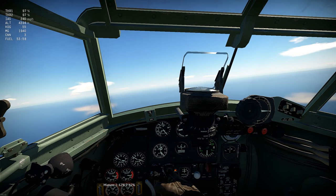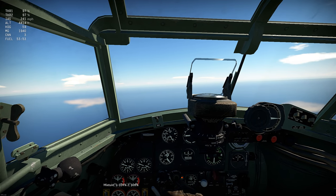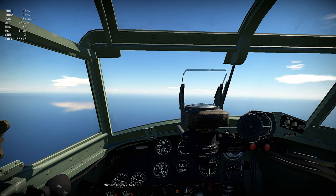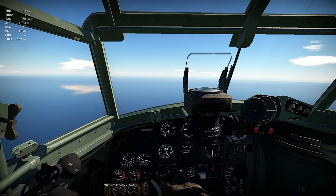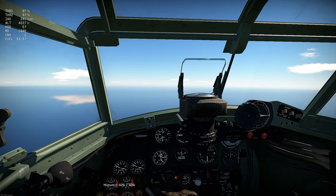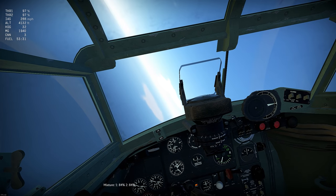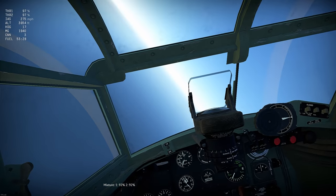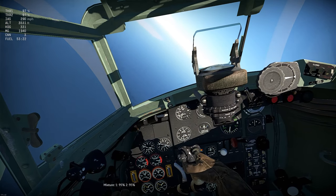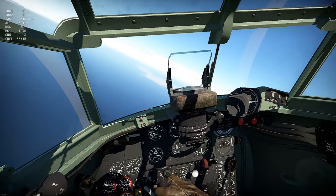At low level you can go up to 90 or 100 mixture. I think it's the percentage of fuel going into the engine — at higher levels there's less oxygen so you don't need as much fuel and you can turn it down the higher you go. I usually leave it at 60. At low levels you can put it up and you might get a bit more power. At really high altitude with high mixture you can flood the engine, so 60% is probably fine.